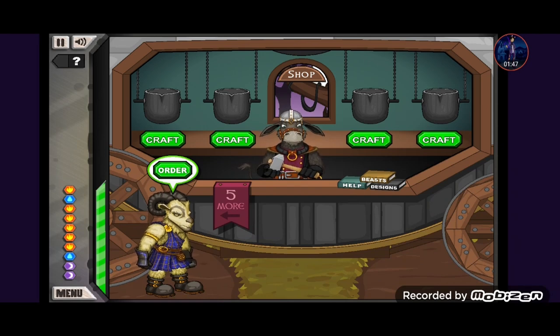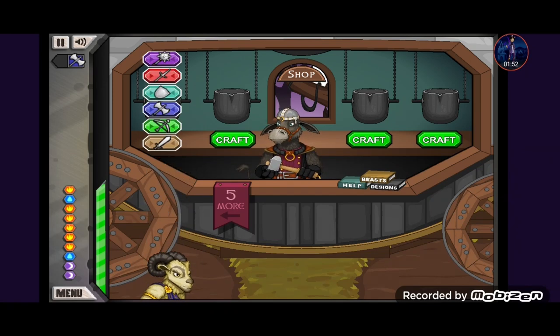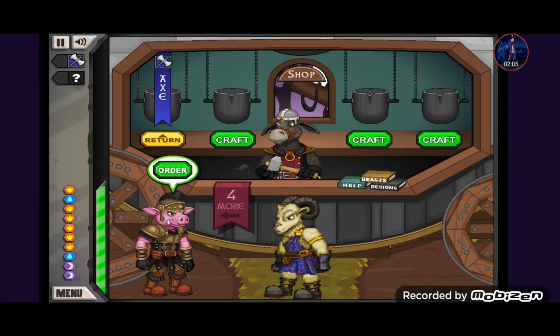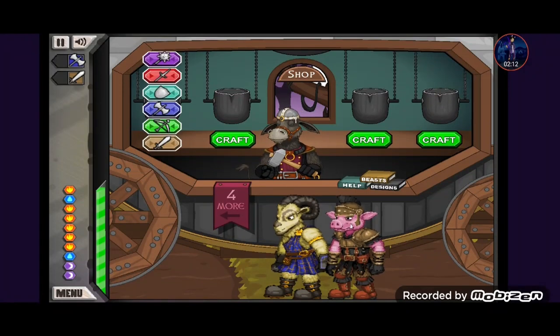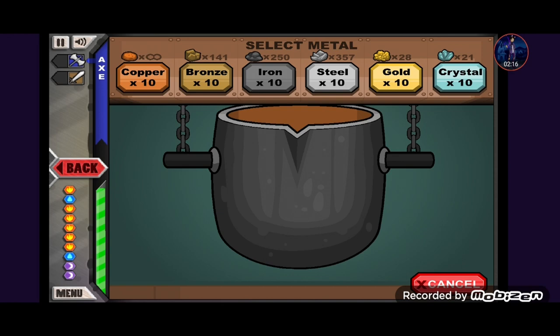We unlocked a new enemy instead of a new weapon type. The first soldier today is an axe. We have a lot of fire type enemies today — we got a sword but I'm going to go for the dragon axe instead because it gives midnight power.